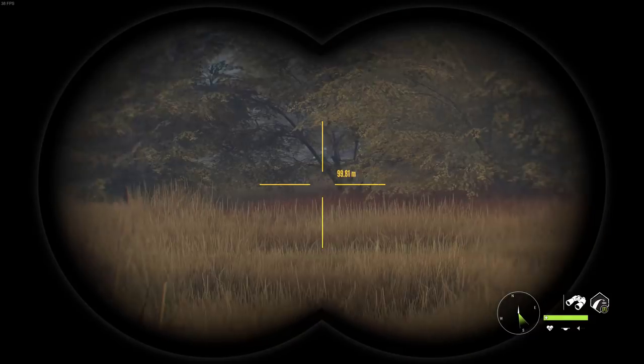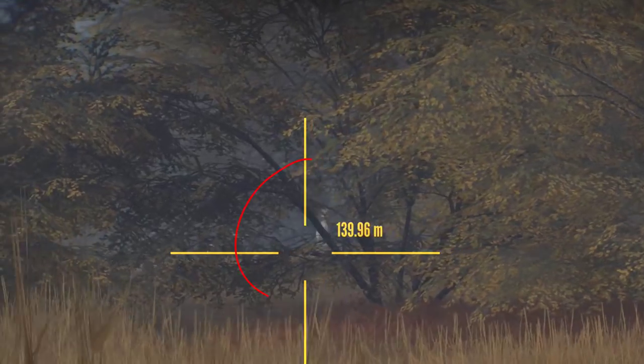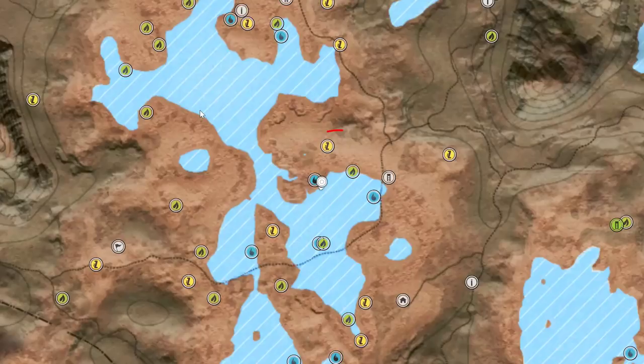Obtaining these need zones is actually not too difficult. You simply have to locate an animal at rest or at feed, click on them, and that will be marked on your map.